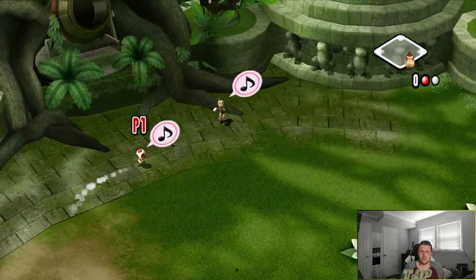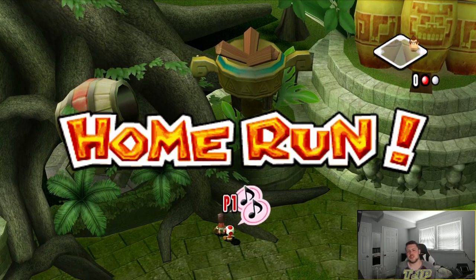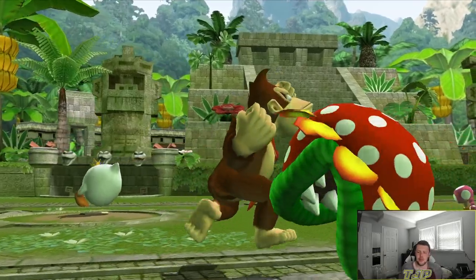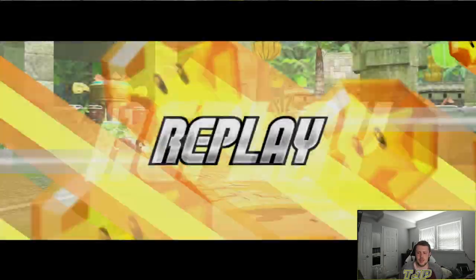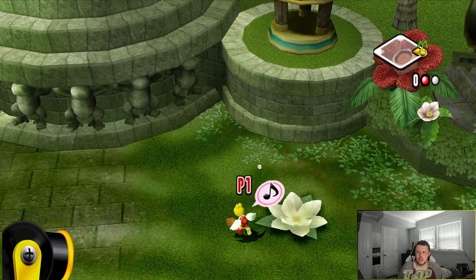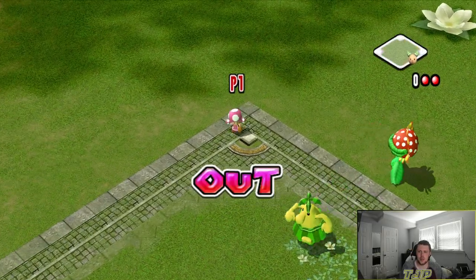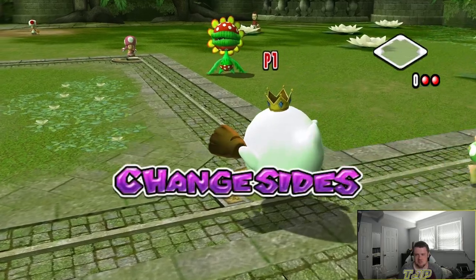That ball is drilled — get there Toad. Almost a nice play, that was too high. That was absolutely drilled there. Let's make that play — man, I'm bad. They're not even going. Alright, new pitcher — we're going to turn a double play. Magikoopa comes in. Beautiful.